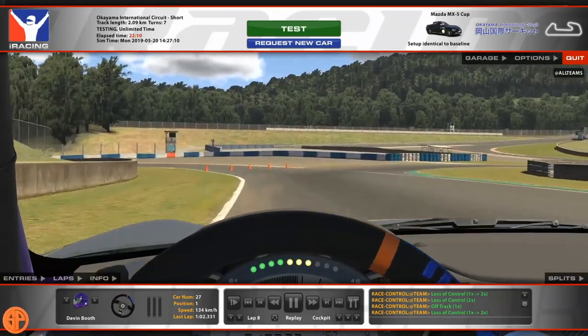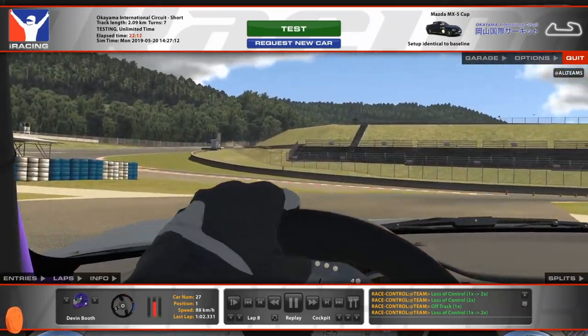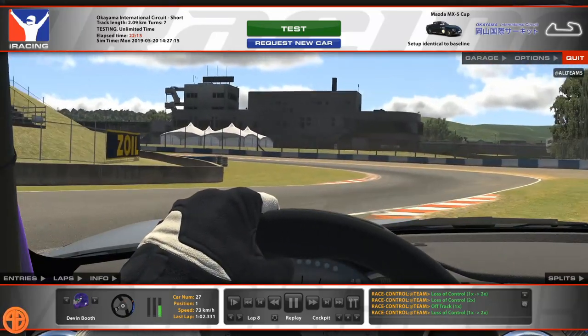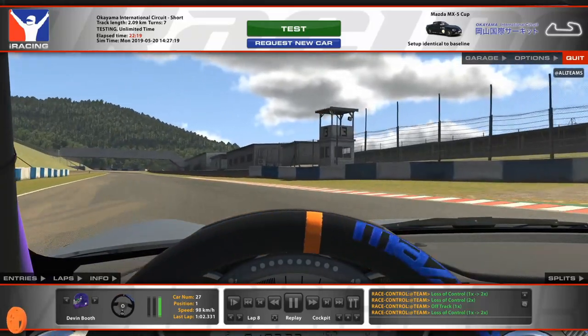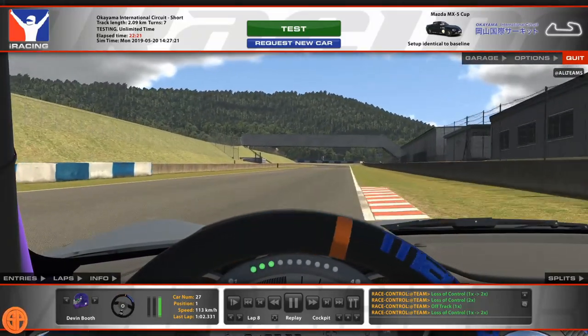Lifting in and brake. Now shift to second at the first apex, staying tight for the second so we can get on the gas and up to third. Again, tight apex and using all of the track on exit. Remember, eyes always forward down the track, spotting for your next marker.